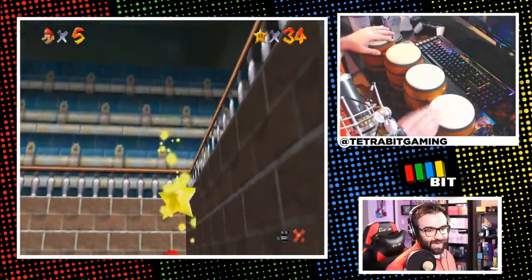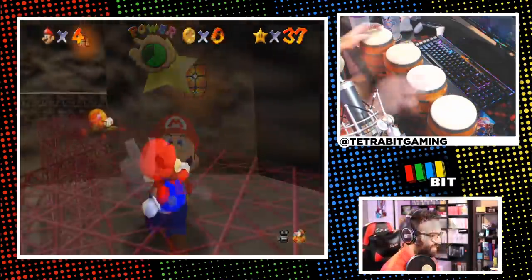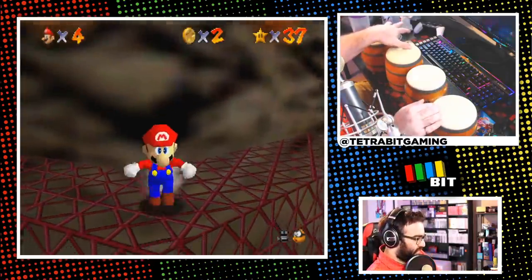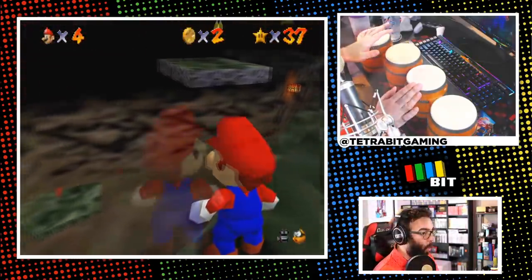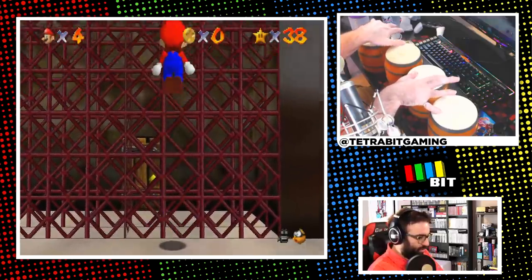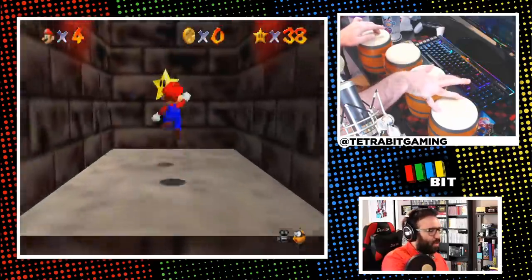After grabbing a freebie toad star, I dove into Hazy Maze Cave. I clipped down to the cavern with Dorrie for a star, watched out for rolling rocks and wall kicked to another, then attempted a tricky wall kick to skip up to a higher star rather than dealing with the Hazy Maze. I tried for a long time to find a good angle, being slightly off every single time. Finally I got lucky, landed up top, pulled off a saucy long jump, and got the star. I also pulled off a speedrun strat to open a door without the metal cap and did risky long jumps to nab the star at the end.